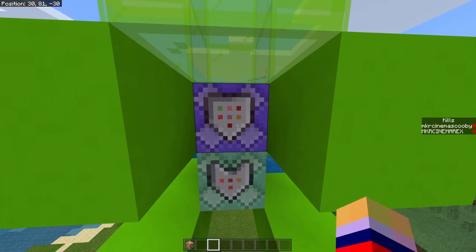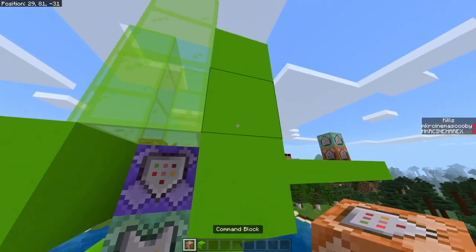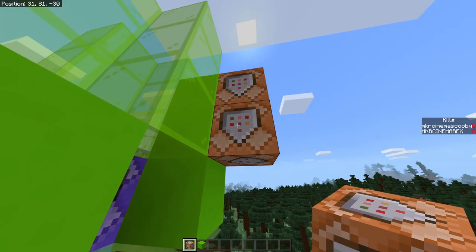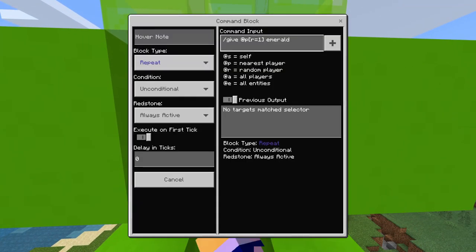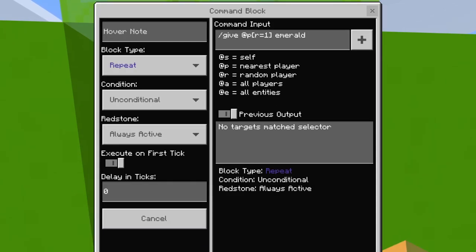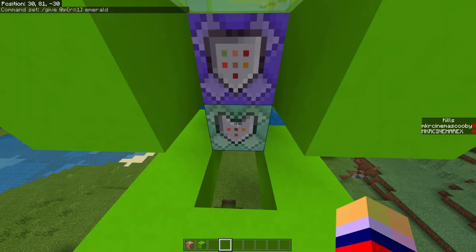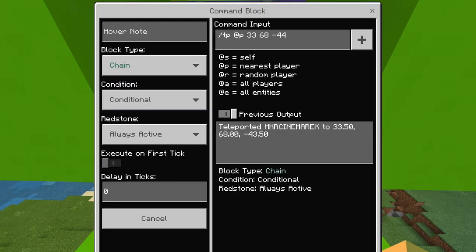As you can see, we now have two command blocks facing downward. To place them facing down, just chuck them underneath and they will face downward. The first one is Repeat, Unconditional, Always Active, with zero delay in ticks. The command is: /give @p[r=1] emerald. This tests for anyone in a radius of 1 and gives them an emerald. So basically when they spawn they fall into this command block's area and receive an emerald, which then activates the next command block.